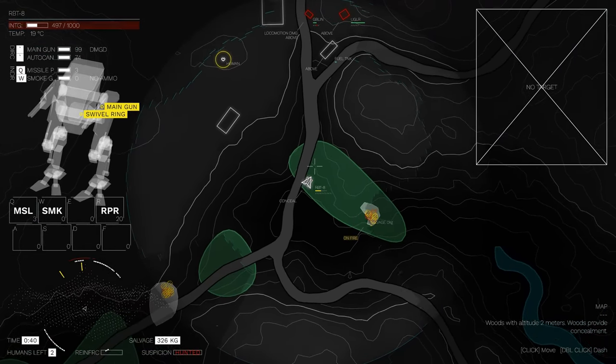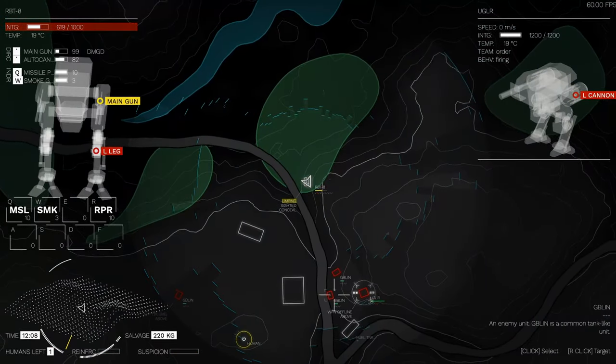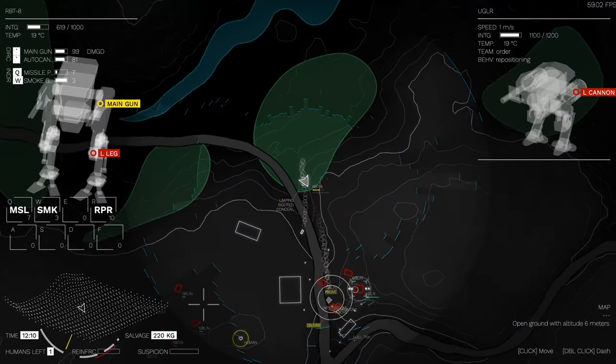You can target one enemy with your direct weapons, like guns, and at the same time target other enemies with your indirect weapons, like missiles. You can lay land mines, deploy turrets, and hack enemies if you want to.